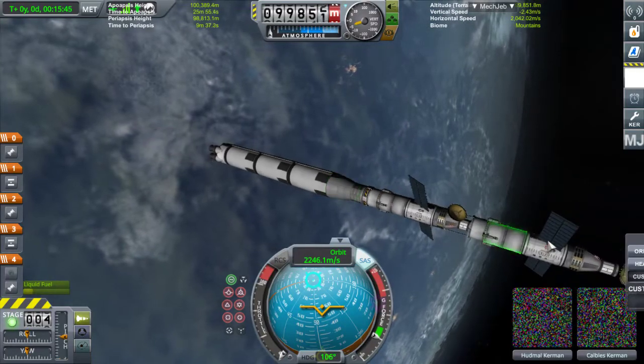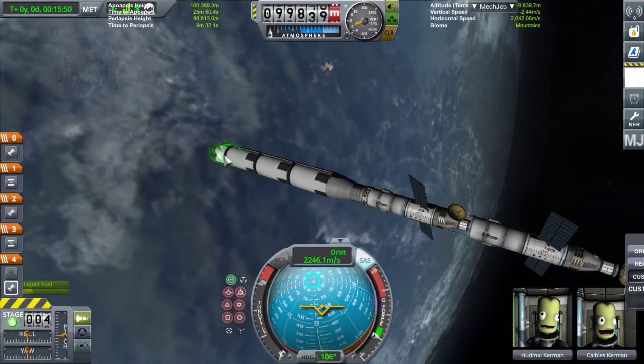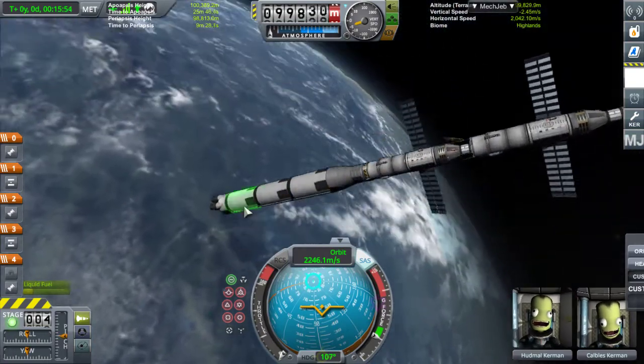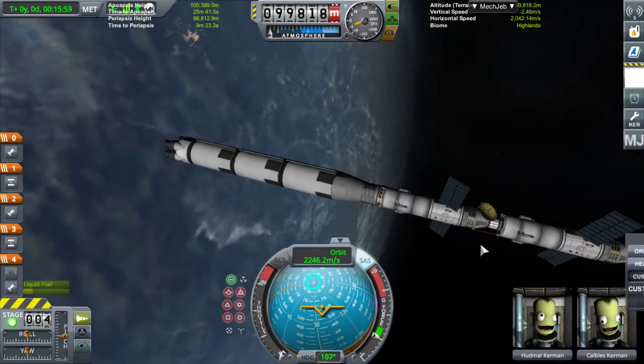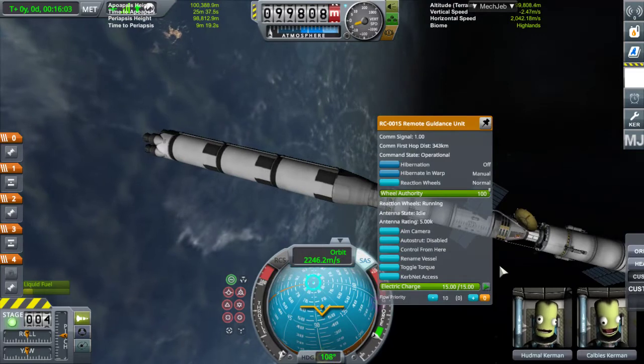Nous voici donc avec notre fusée en orbite, avec les deux modules : module Minimus, module Mun, le booster principal. On a perdu les deux boosters latéraux entre-temps lors de la mise en orbite. Donc là, on va faire un petit quick save à ce stade, et on va détacher le premier module pour l'envoyer direction Minimus.